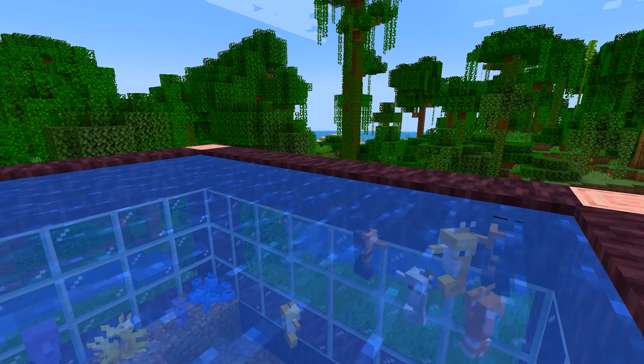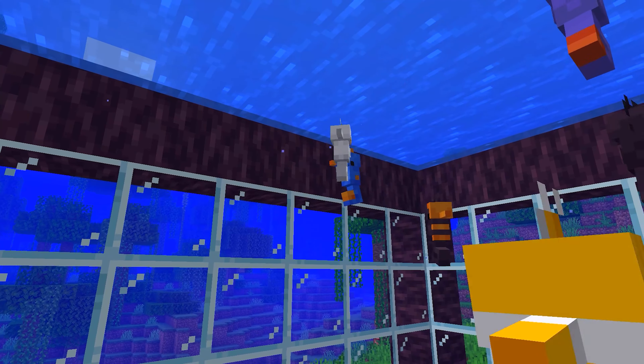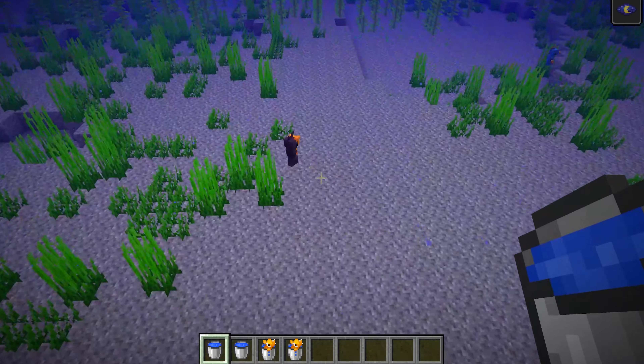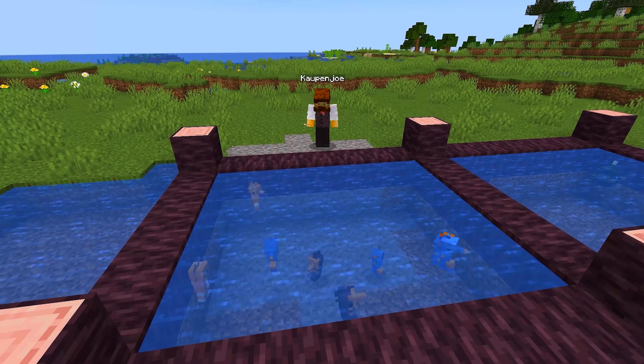Seahorse. The seahorse is a small passive mob that can be found in warm ocean biomes. It doesn't really do much, but it does look pretty cute, and there's tons of varieties of them too. You can take them with you in a water bucket and make a cool new aquarium full of seahorses. But now I think this is enough swimming — let's get back to land and see what mobs await us there.